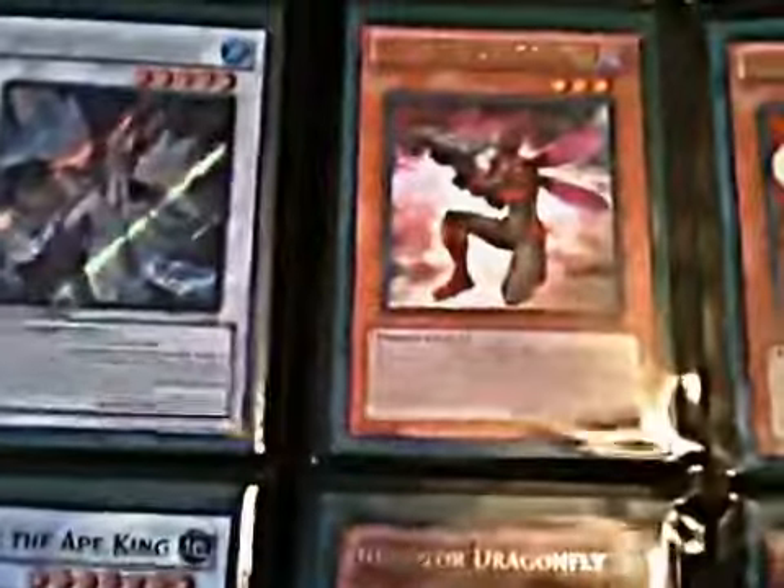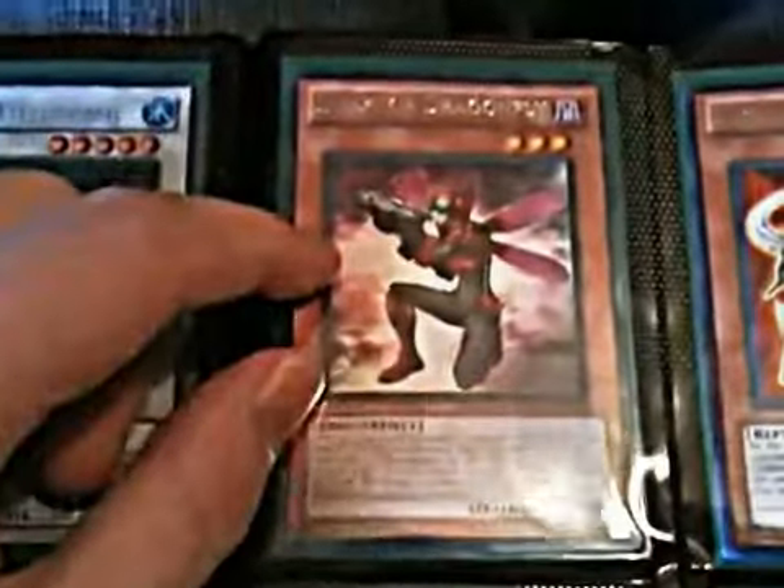Alright, we have a Laval Dragon, Frozen Fitzgerald, Vylon Sigma — those three are all secrets. And a Zenmao the Ape King. I have an Inzektor Dragonfly — I have plenty more of them. Here's a playset right here, but I've got more.